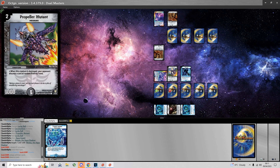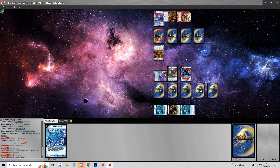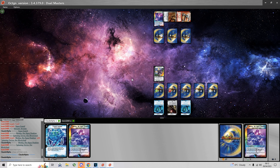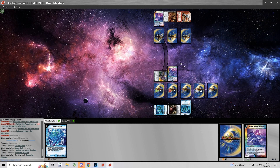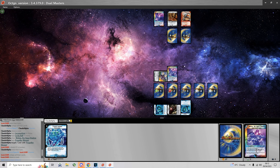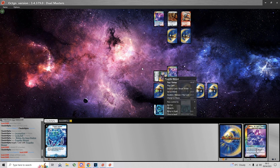I follow it up with a Propeller and an Aqua Guard. He decides to kill the Aqua Guard with the Volcanic and then just trade with Melnia, which is a very odd play — putting himself on less shields while I maintain my board advantage.